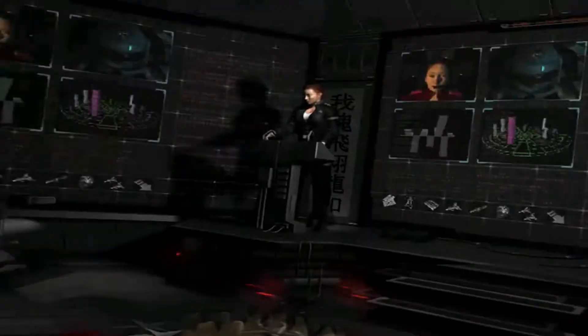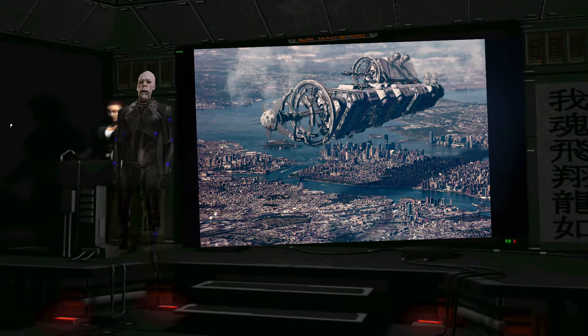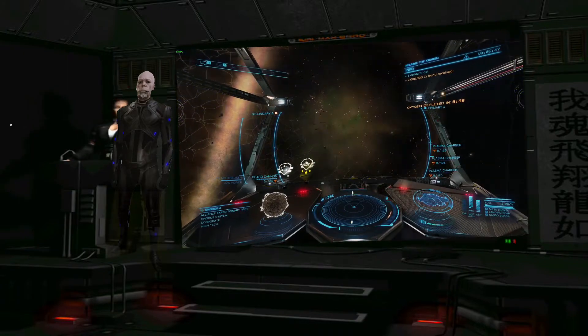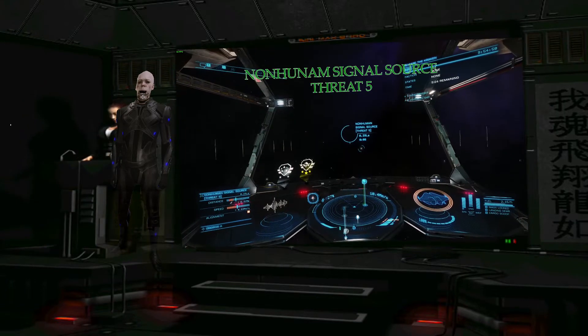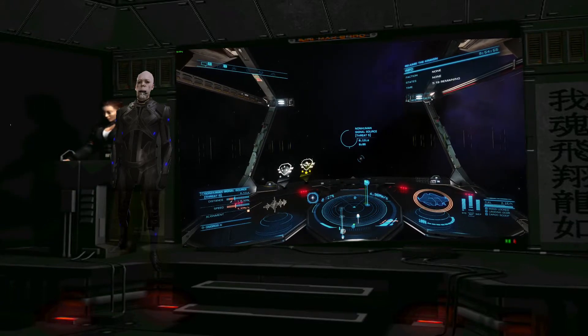All right, everyone, please take a seat. We don't have a whole day — the Thargoids will not wait for you, Rookies. Welcome aboard, Golden Stack Commanders. We are an Anti-Xeno megaship and our goal is one thing and one thing only: killing the Thargoids. My name is Commander Tom Riddle, and behind me is Commander Enriquez. She will be managing the presentation screen while I'm speaking. In this presentation, I'm going to show you and explain how to deal with Non-Human Signal Source threat level 5, also known as Thargoid Cyclops.